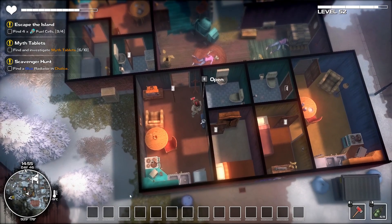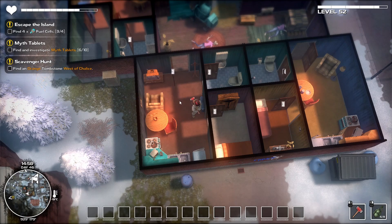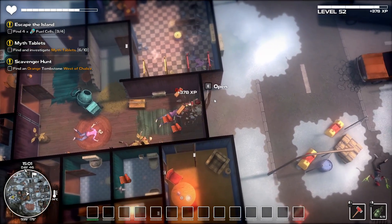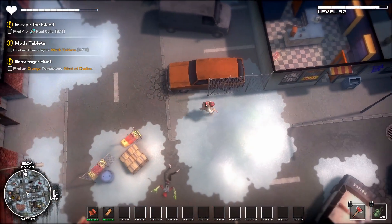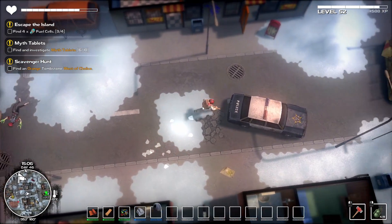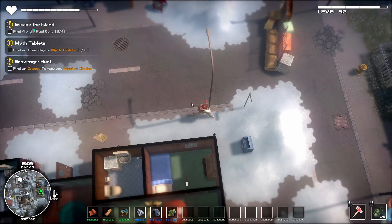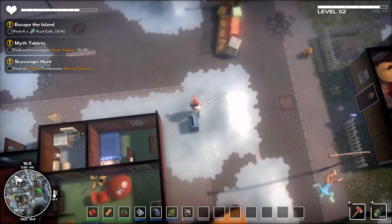Blue — there's the blue radiator! Next item: an orange chalice tombstone west of Chalice. So we're heading west now. That's good — this is going to level us up, that's going to be really nice! Next episode we'll probably smash this place up too, at least the cars and stuff. There's so much here — smashing this place up would easily get me a level. We're looking at about 32,000 XP to go, so a few cars and it won't be long.